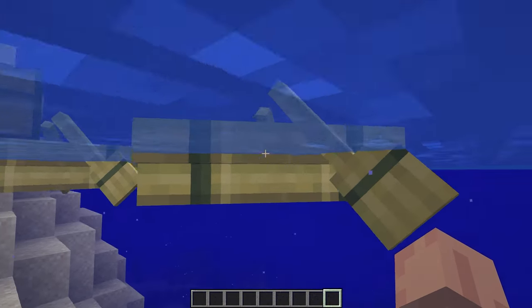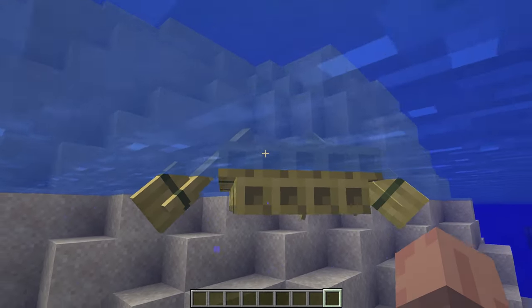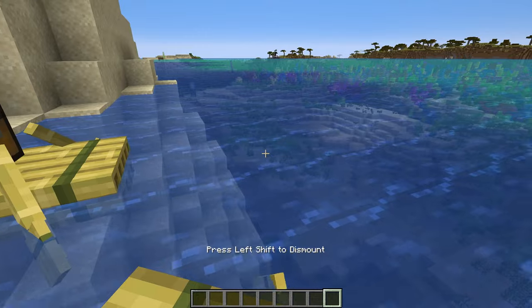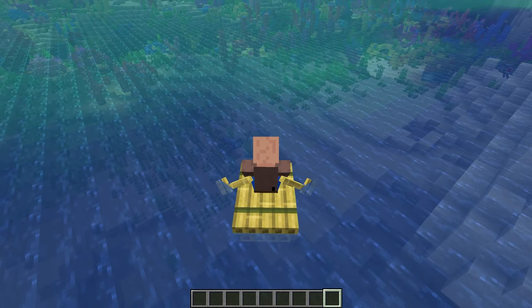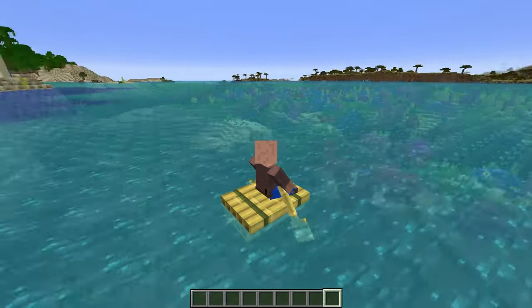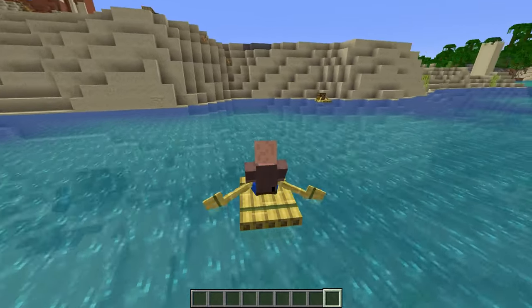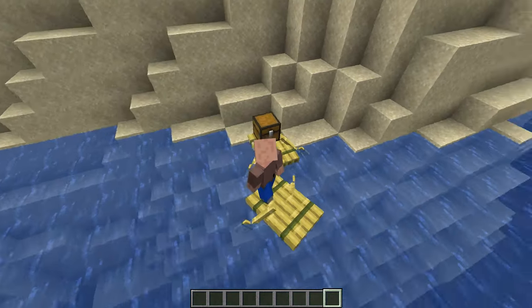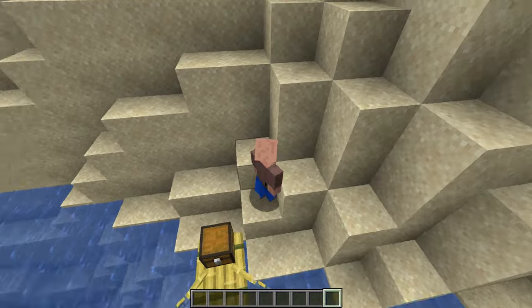Along with bamboo, we're getting a new boat type — the raft. The raft acts exactly the same as a boat but looks a little different, and I really like the look of these. They're going to be super fun to adventure with, and you can of course put a chest on it just like a boat to give you maximum storage when out adventuring.